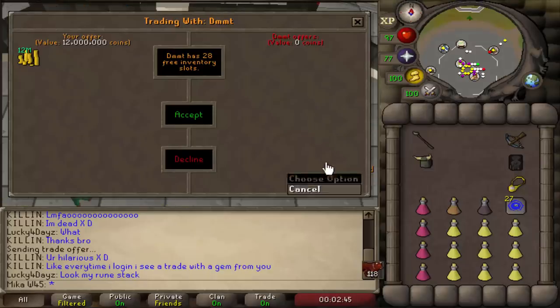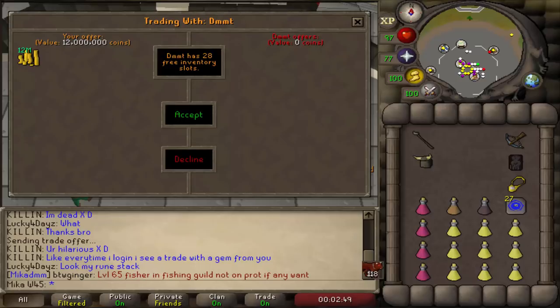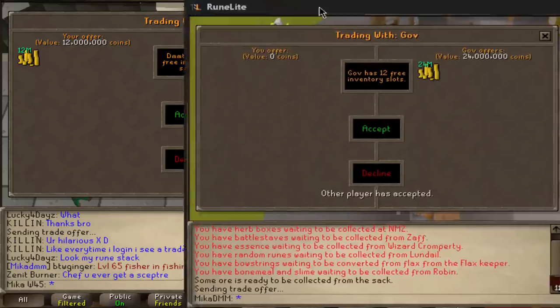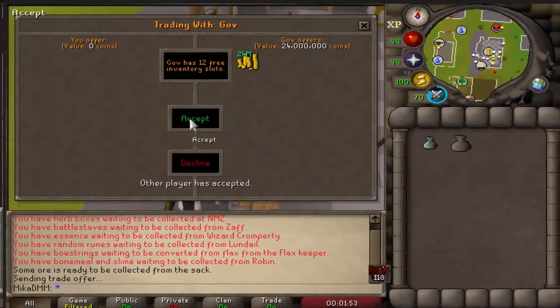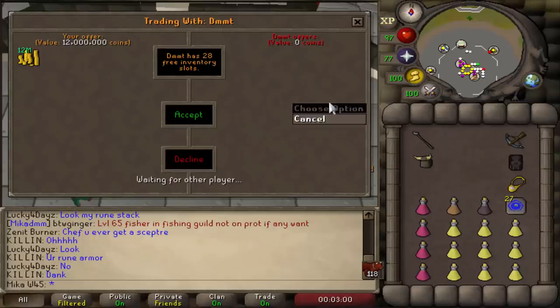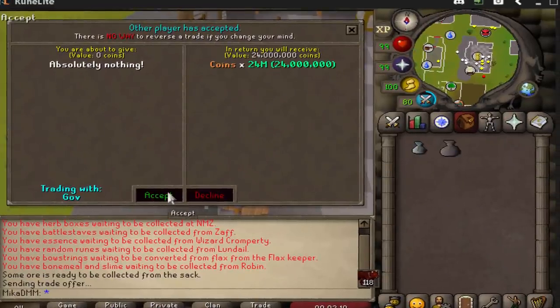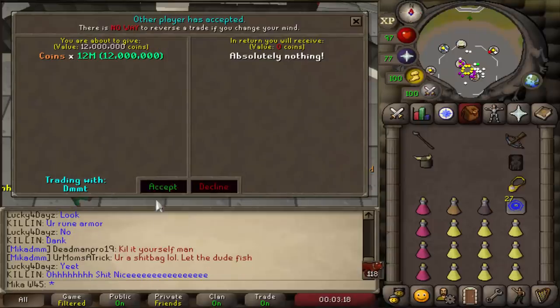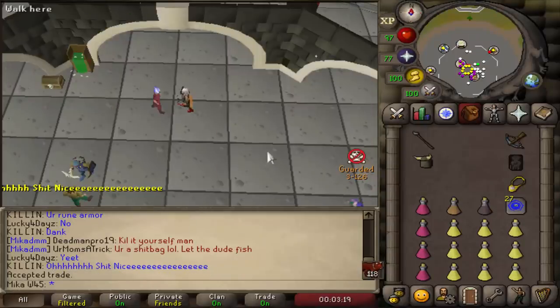Here we are doing the swap. The best way to swap is probably to join the World 45 Discord and find a trusty swapper there. As you can see, I'm getting 24 million on 07 and I'm giving 12 million on Deadman mode. He accepted the 07 trade — boom, we're 24 million richer. I accepted the Deadman mode trade, so he is 12 million richer.